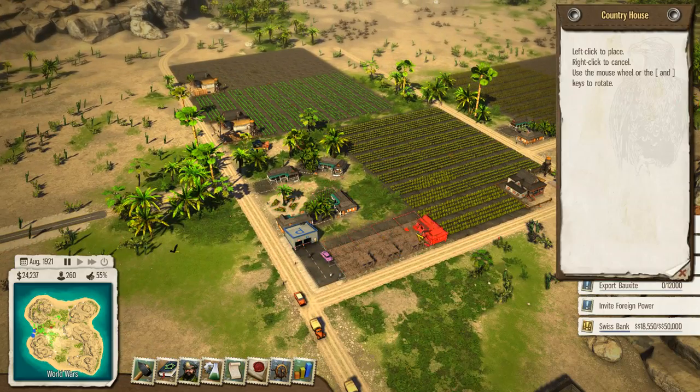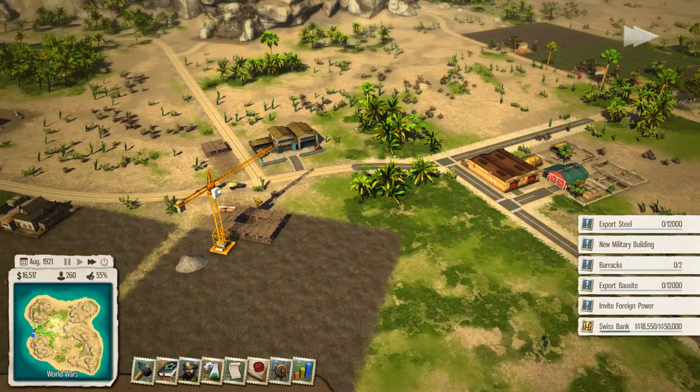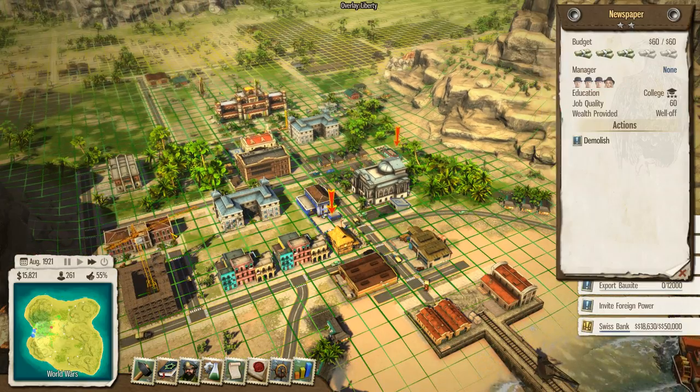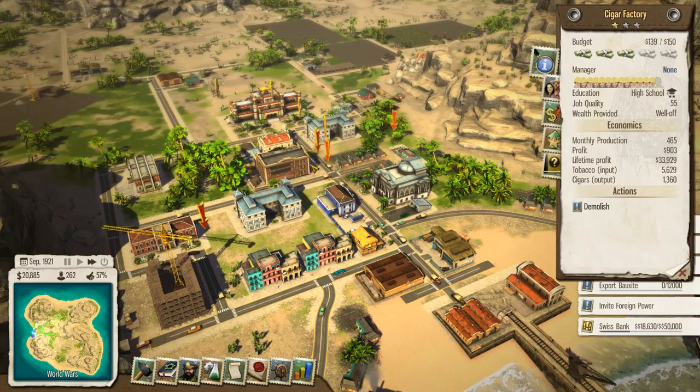Let's put down a few more country houses over here and make a strip of them. Inside our central zone, how's the police coverage so far? It's good. The liberty is also pretty good, and the school itself is also pretty good.